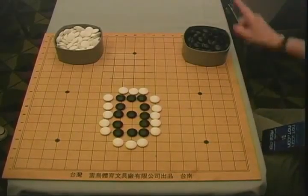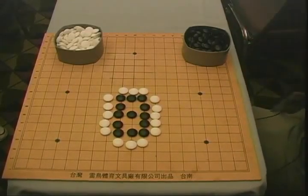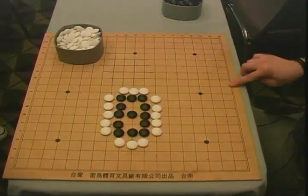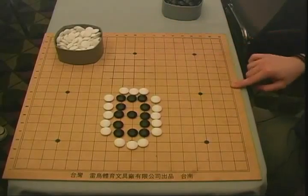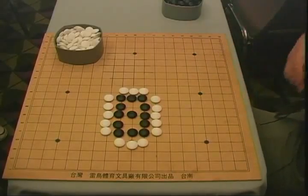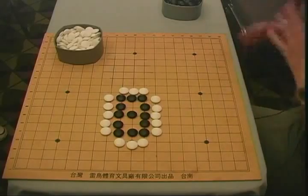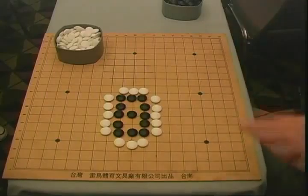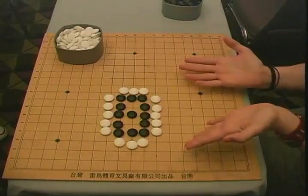Play on a 9x9 to start. On a 9x9 you get into complex situations immediately, start noticing patterns quickly, games go faster, and you both get better. The situation we showed — where a group cannot be captured — is very rare in practice because people don't play in those patterns.